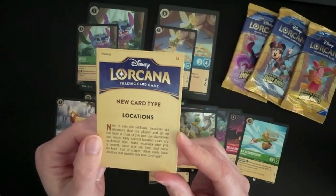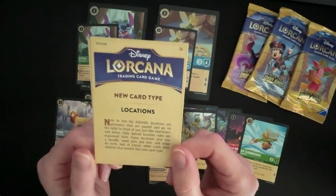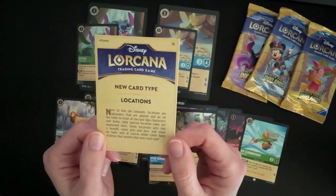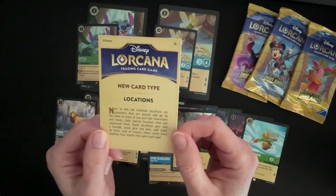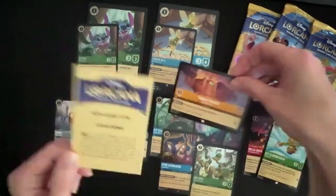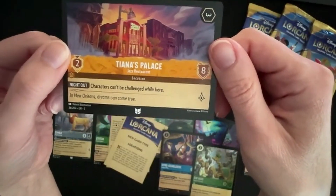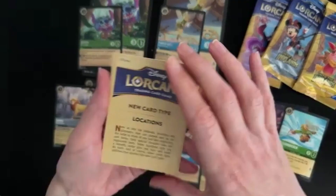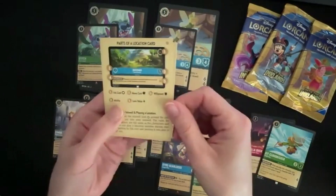These location cards are adding new dynamics to the game that weren't available in chapter one and two. I haven't had a chance to practice-play any of this yet — it'll be interesting to see how this fits together with the chapter one and two cards. The locations are played on the table in front of you like characters and items, and the special location rules are explained on each card. Some locations give you a benefit and some give you lore. So the one we just found in the pack — while this is in play, characters can't be challenged while here — could be quite a powerful card. All of these locations are going to have different rules and give you different effects. On the back of the insert they've given you an explanation of how those new cards work, which I think is going to be very handy.